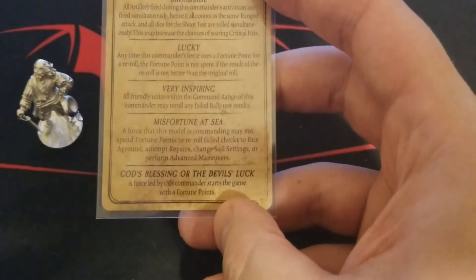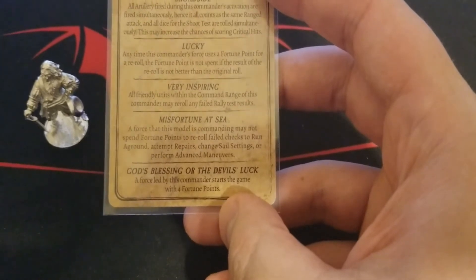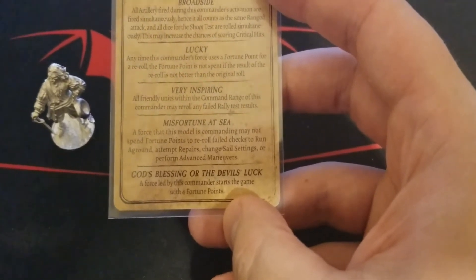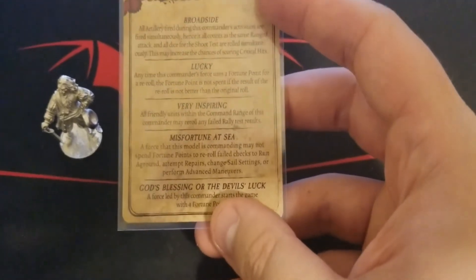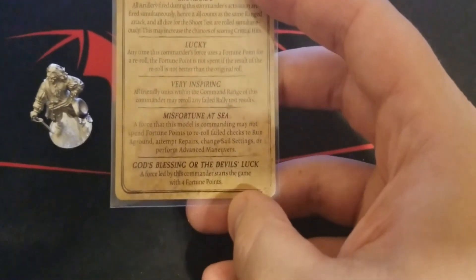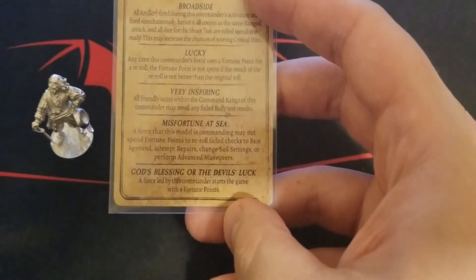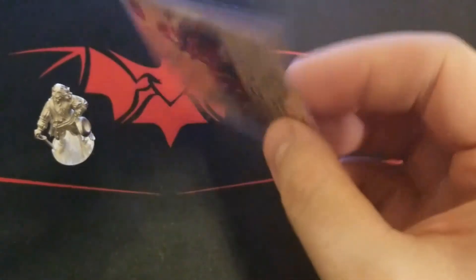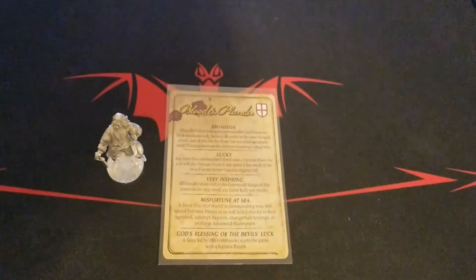Misfortune at Sea: a force that this model is commanding may not spend fortune points to re-roll failed checks to run aground, attempt repairs, change sail settings, or perform advanced maneuvers — so a little bit of a ding there. Then finally, God's Blessing or the Devil's Luck: a force led by this commander starts the game with four fortune points. So you've got those awesome three command points and then one more fortune than normal — hell of an ability.